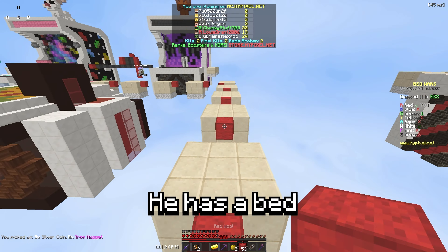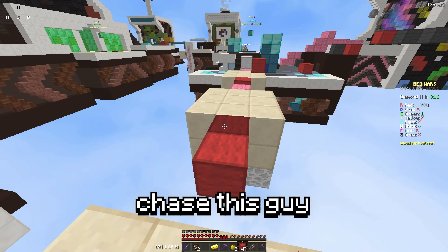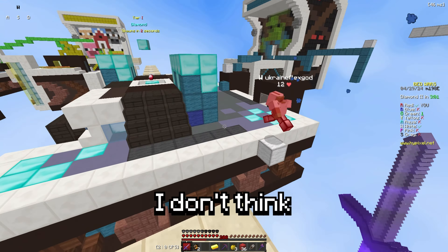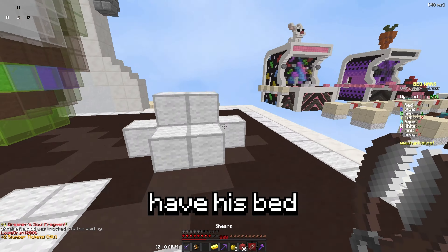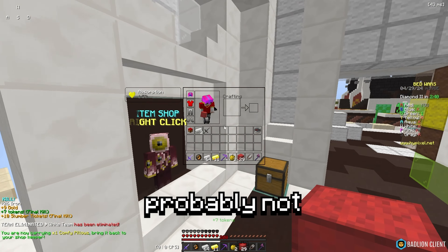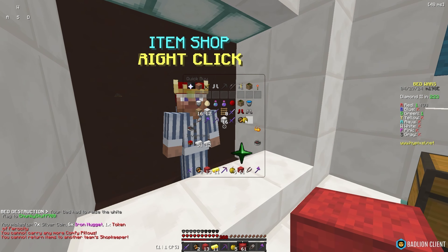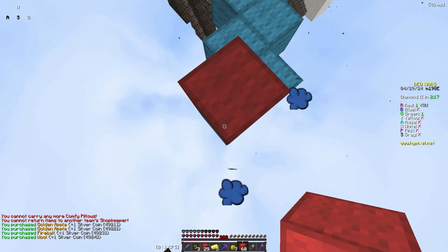Alright so white's over here — he has a bed still and green is the only final left. I'm just gonna chase this guy. If my bed's gone now it's a 1v1, it's fine, I don't really care. I just want to kill this guy and get the game over with. Does he not hear me? I guess he's not playing with sounds on. Either way I have his bed. I don't have a trap so I don't really know if I can void in time. I'm probably just not gonna void.